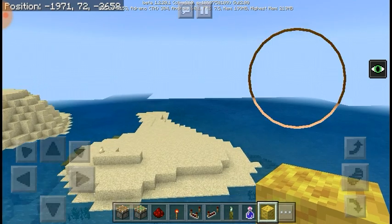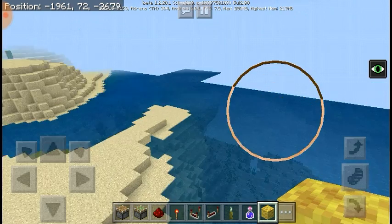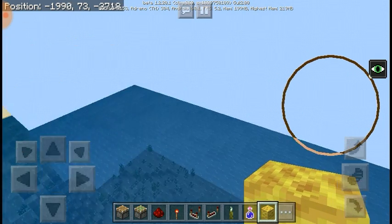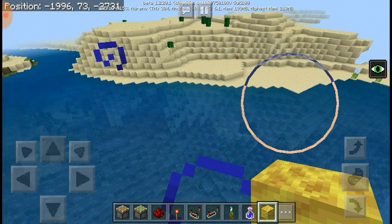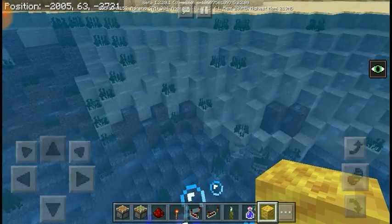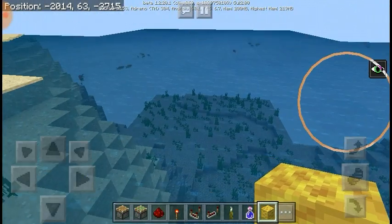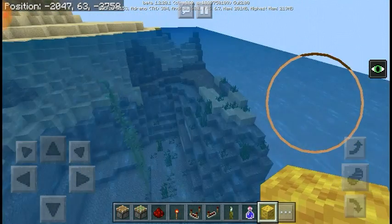I can definitely see a little water color variance which kind of looks better. Before it was just kind of one color and one animation going over and over again. Whenever I'm going around I'm like 'oh man, it's so much ocean,' then 'oh yeah, there's land here as well.' The aquatic update kind of pushes land aside.